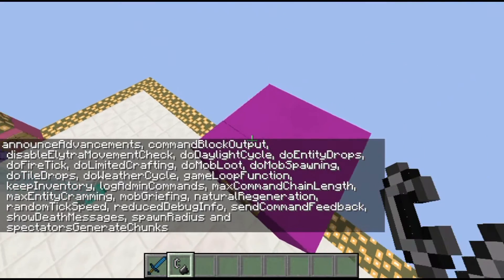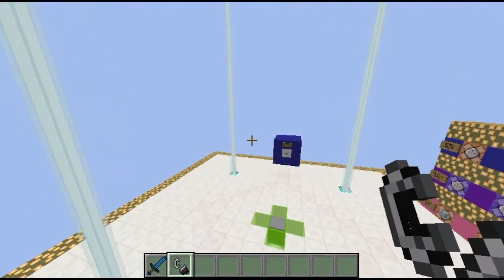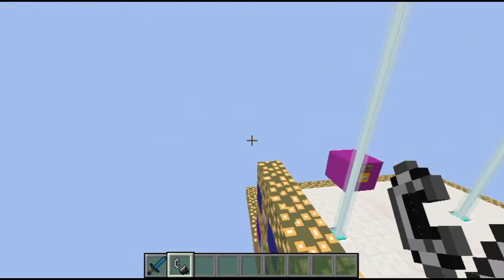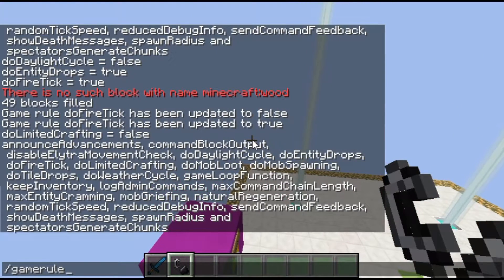There is doMobLoot, which is basically the same as doEntityDrops but specifically for mobs. doMobLoot is whether or not mobs drop items — specifically whether a mob would drop, for example, a sword if they were holding one. doEntityDrops, on the other hand, covers things like rotten flesh drops.